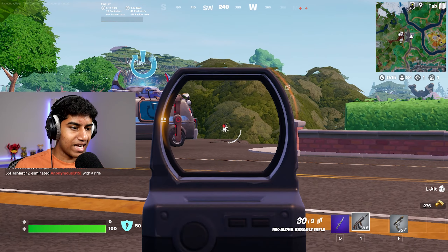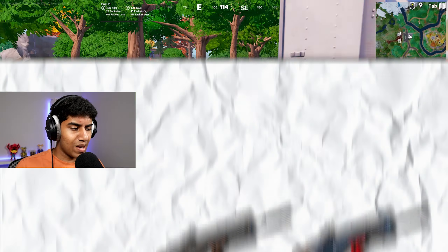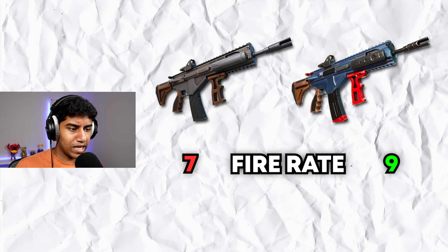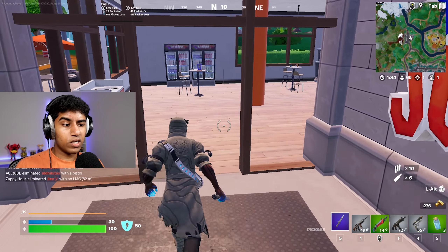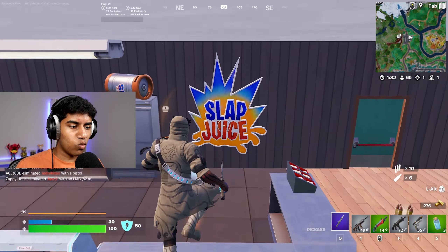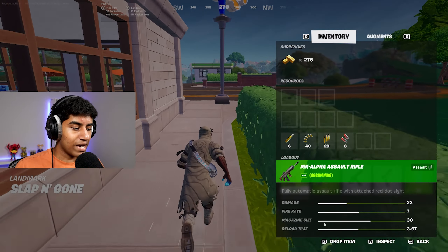The MK7 is finally back in Fortnite, well kind of. Fortnite just added the MK Alpha which is very similar to the MK7. For starters, it looks the exact same and even has the same red dot scope. The main differences lie within the stats — the MK Alpha shoots slightly slower than the MK7 but deals slightly more damage, so it kind of cancels out.